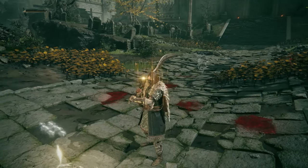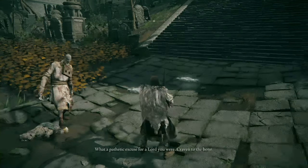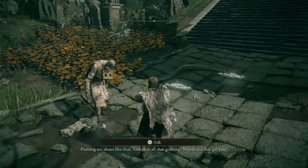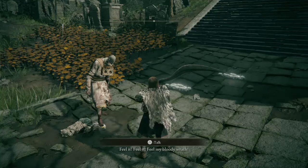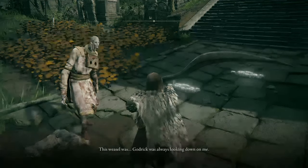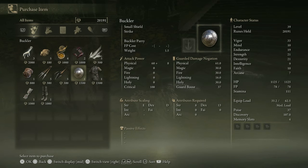If you left the Gatekeeper Gestak alive, once you reset the area, you can see him stomping all over Godrick's head. He says: 'A pathetic excuse for a lord you were. Craven to the bone. Pushing me about like that. And after all that grafting, where did that get you? Look down on me, would ya? Godric, you filthy slug. Feel my bloody wrath.' He must feel good now that he's free from Godrick. Now he becomes a merchant. He's got some Silver Pickled Fowl Foot, and he does have a Buckler — you know, it's got the best parry frames. He also has some guards, so I'm going to go ahead and buy these.